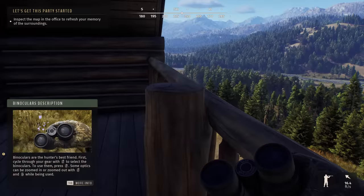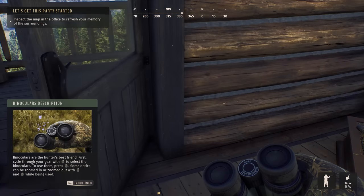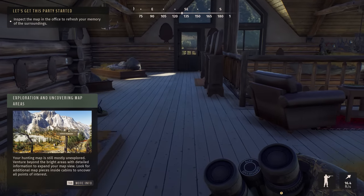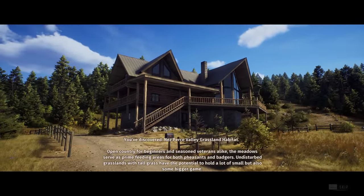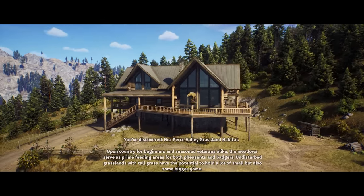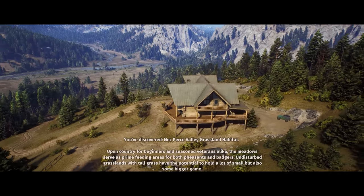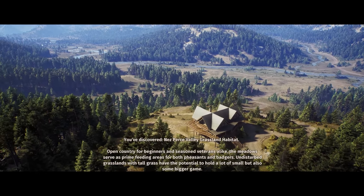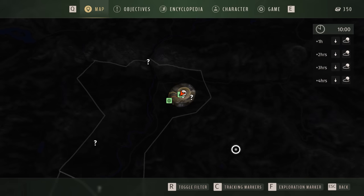Inspect the map in the office to refresh your memory of the surroundings. Happy Tuesday — I hope you guys are having a great week so far. I'm very excited about this game. The map is in here in the bedroom. You've discovered Nez Perce Valley Grassland Habitat — open country for beginners and seasoned veterans alike. Here is the map, folks. Check it out — we're at our lodge.